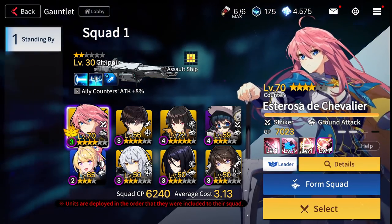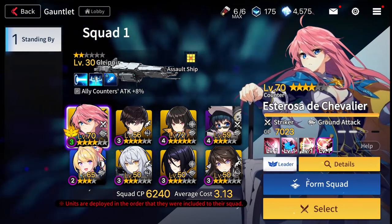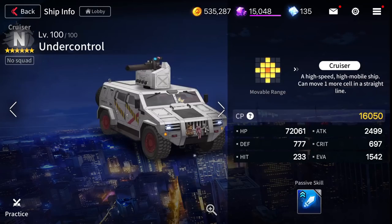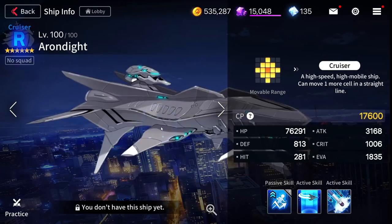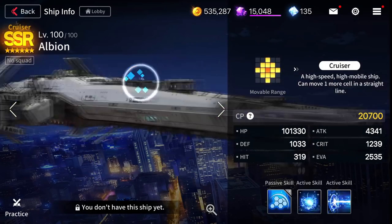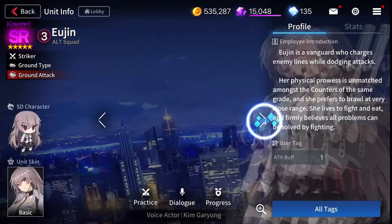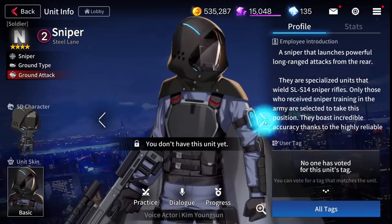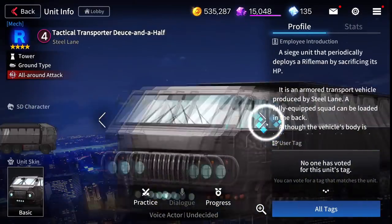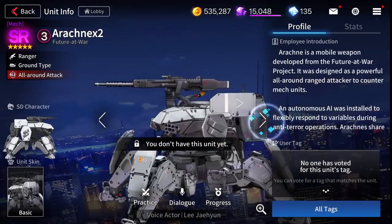Combat here in Counterside is comprised of eight-unit squads — already on FG's good side — but it gets better. You can also bring a ship, or a base, or a nexus, whatever you want to call it. You got one of them too. Not to mention in this game, you also have non-humanoid heroes. You have drones and helicopters and trucks. You guys know I'm a big proponent of games having non-humanoid heroes that you can collect. It don't get more non-humanoid than a truck.